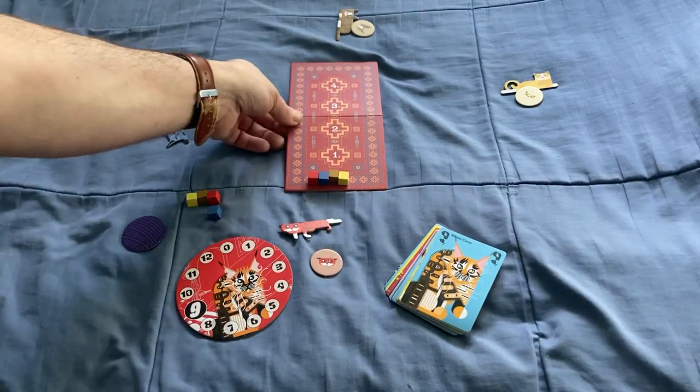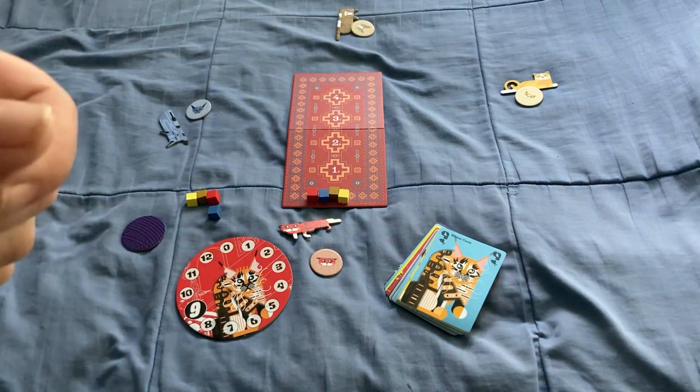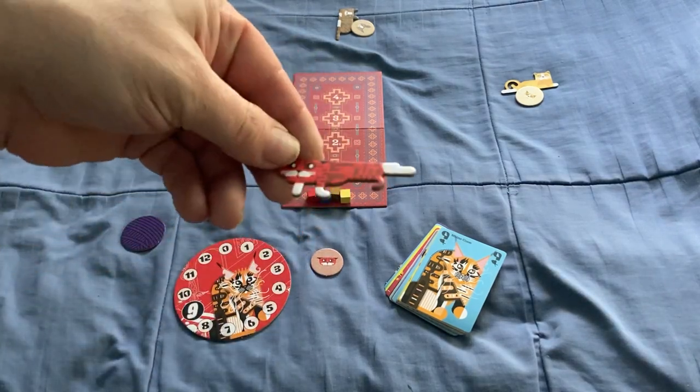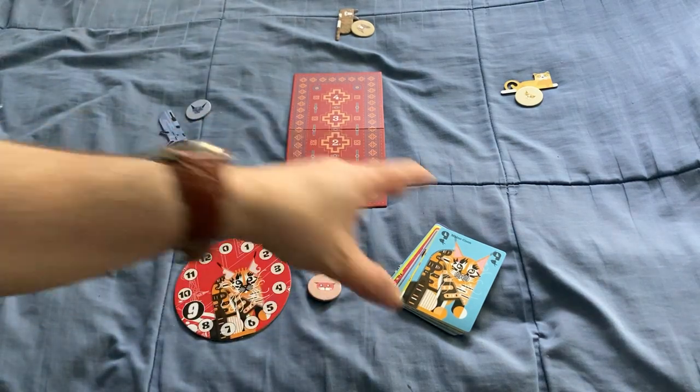And you get this rug. This would have been nicer if it were felt or some fabric material rather than just cardboard — but minor things. In the upgraded version, you can actually get cat meeples instead of these cardboard ones.